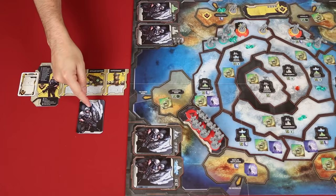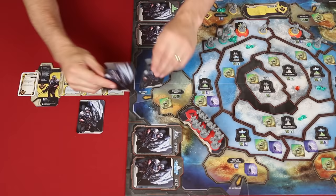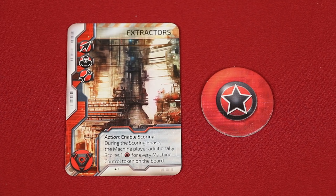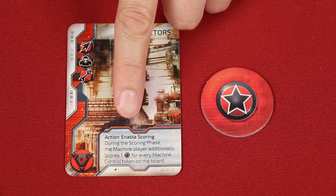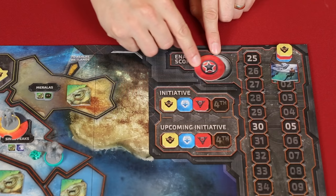Another action you can take on your turn is to draw the top two cards from your own deck or from any one of these four terrain tactic decks. You then choose one of them to shuffle back into the deck you chose from, and the other you add to your hand. The last possible action a player can choose is to enable scoring, but to do this they must play from their hand the one card in their deck that lists the ability to enable scoring. When playing a card in this way, you ignore any other symbols and instead take your enable scoring token, placing it onto this space to prevent other players from taking this action that round.